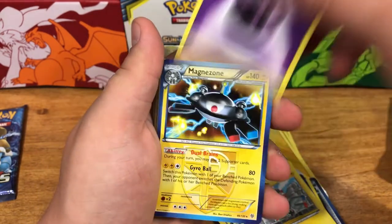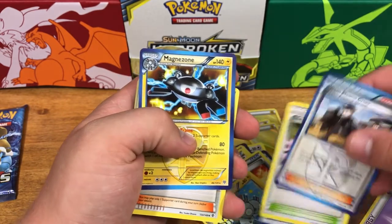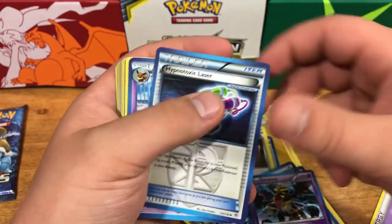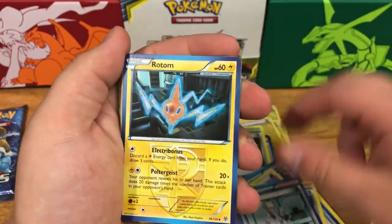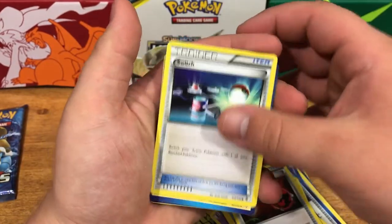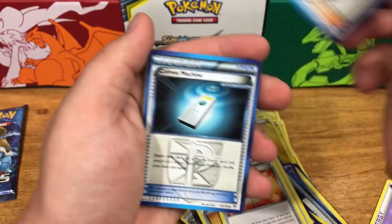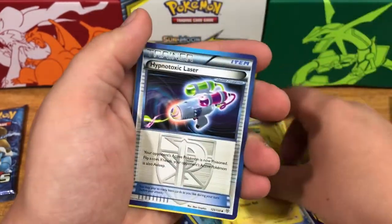Magneton, Team Plasma Ball, Chorus Machine, Virbank City Gym, Team Plasma Grunt, Magnemite, another energy, Magnezone. If you guys can comment down below — maybe it's just the Team Plasma cards, I think that's what the blue outlines mean. I don't really know too much about these guys. Giratina — I'm going to have to do some research on these. Espeon, Jolteon, another Team Plasma Ball — let's see if we can get something else.